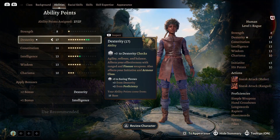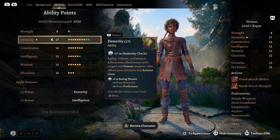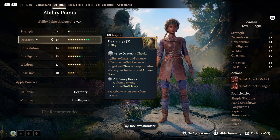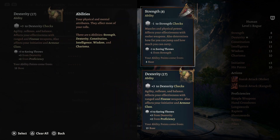Looking over here we have ability scores. There are six abilities that your character possesses which affect much of what you do in game. These are: Strength, Dexterity, Constitution, Intelligence, Wisdom, and Charisma. Strength increases your chance to hit enemies with strength-based weapons — by default most melee weapons unless labeled as a finesse weapon. A higher strength score also allows you to jump further, lift heavier things, and carry more. Dexterity increases the chance to hit with dexterity-based weapons, which by default are most ranged weapons and finesse weapons.